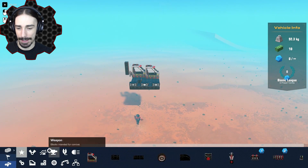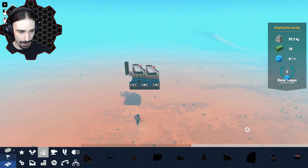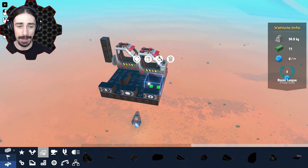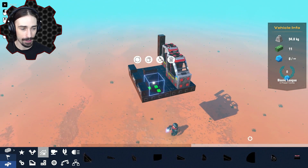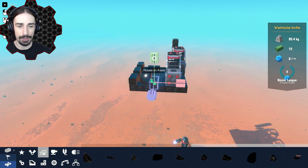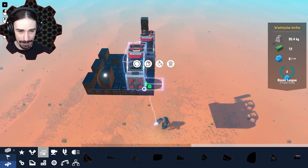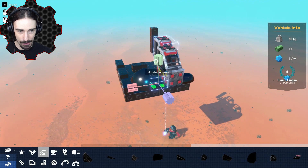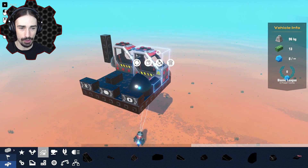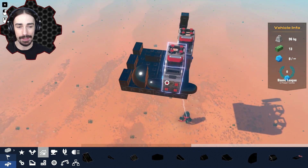Under aerodynamic blocks we've got a couple of new pieces — a big rounded corner block to finally round off those corners on your creations, and a small rounded corner block. The issue with the small rounded corner block is you can't mirror it easily. However, if you duplicate it, it actually mirrors it for you, giving you two different mirrored pieces.